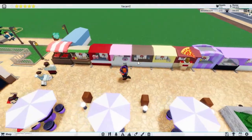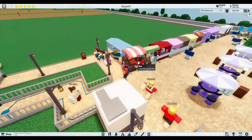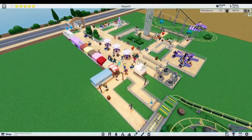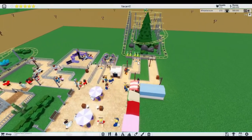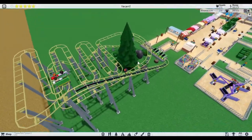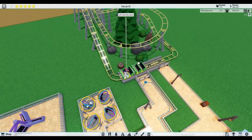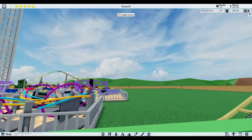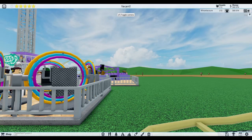Oh thank you - you have every food stall and two soda stalls. Yeah, you have every single food stall. You don't have the hat stalls yet - that's okay, not everyone has the hat stalls. And this is definitely one of the preset rides - I just know it within me.